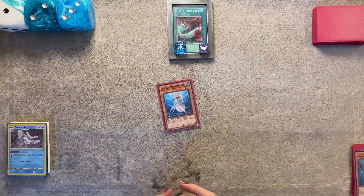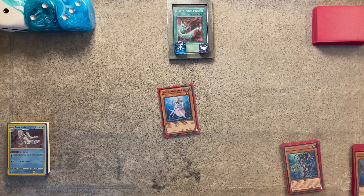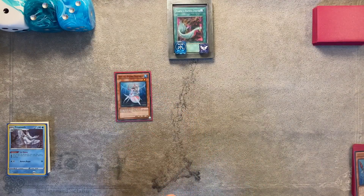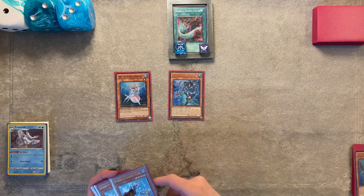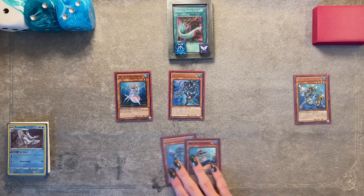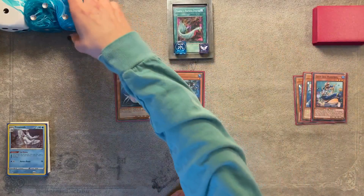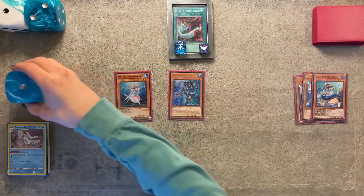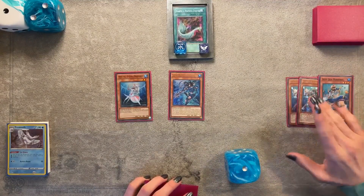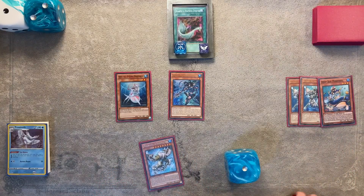The first combo ends on True King of All Calamities plus a Molling Glacier hand loop. To start, normal summon Diva and special summon Neptivis from the deck. Neptivis's effect sends Dragoons to the graveyard, Dragoons adds Deep Sea Minstrel, and Minstrel discards Dragoons to look at your opponent's hand and take a card. On a new chain, Dragoon's effect activates because it was sent to the graveyard to activate a water monster's effect, and it adds Molling Glacier.